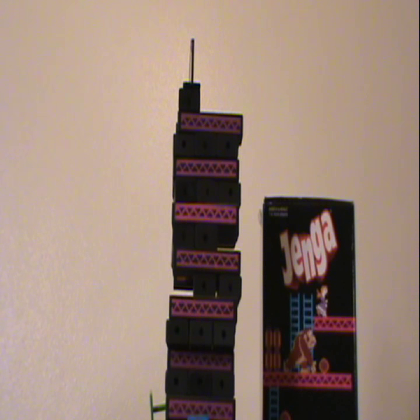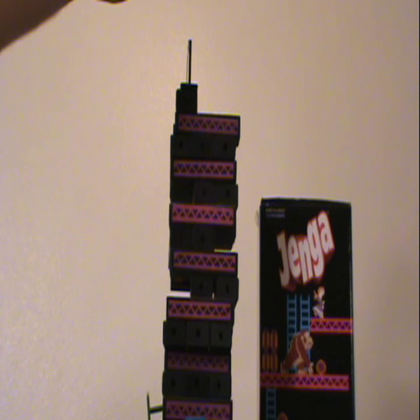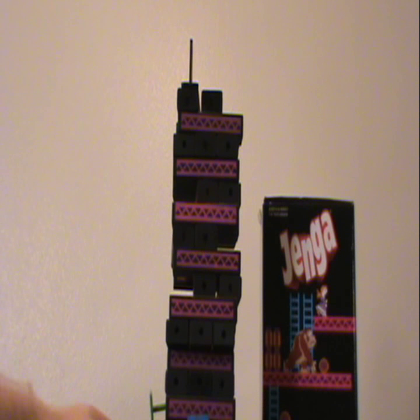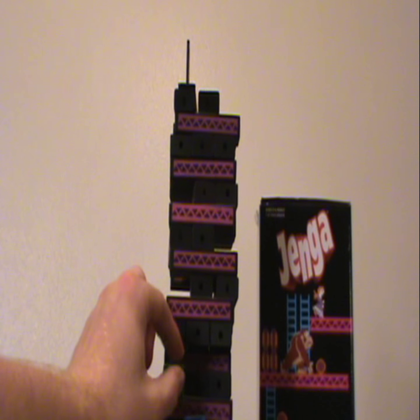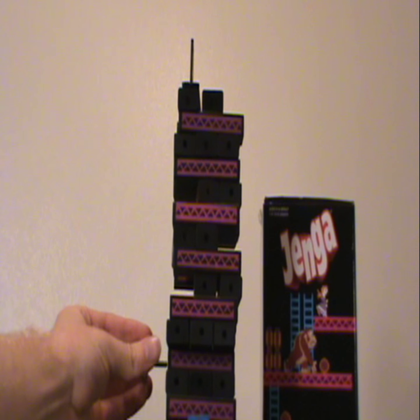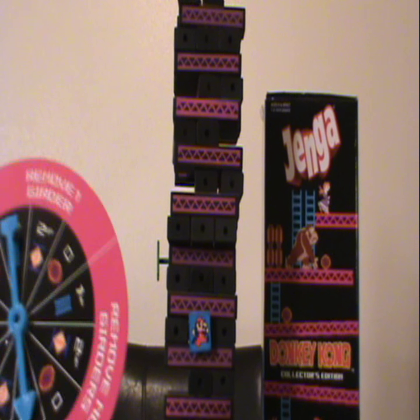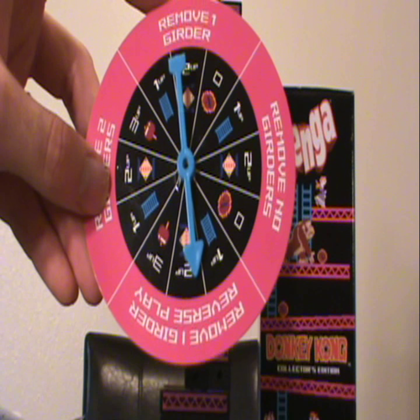So that was one girder removed. Now he's got a second girder to remove — that one's a little easier. And now the Green Mario goes up two; he's currently standing on this girder, so he will go up one girder to here, and then one more. Now it's the Blue Mario's turn — he spins and gets remove no girders and zero movement, so he does nothing on his turn. Back to the Green Mario.